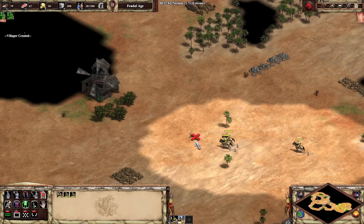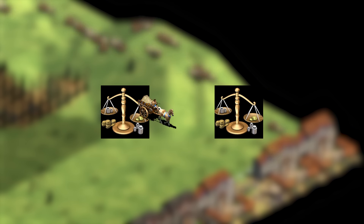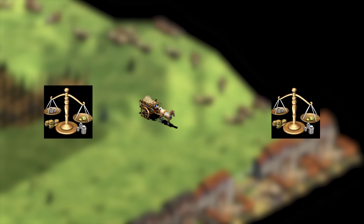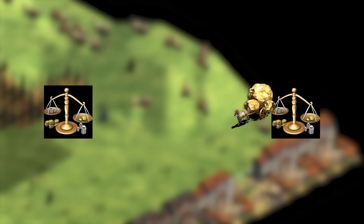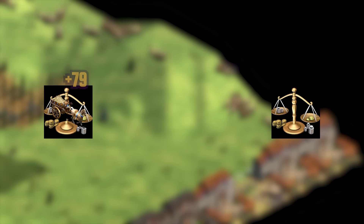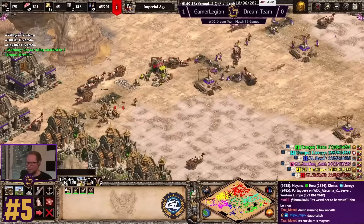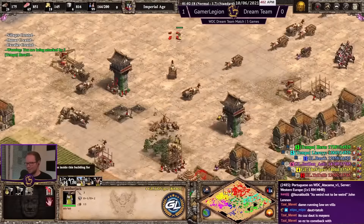As you enter later stages of the game, natural gold will eventually run out, and you can therefore generate gold with trade carts from a market or trade cogs from the dock. You have to send the unit to an ally market or allied dock — the longer the distance, the more gold is generated. Make sure to research Caravan for extra speed on the trade cart. There is never a right or wrong time to start trading, but I would generally recommend you to start trading early in Imperial Age.